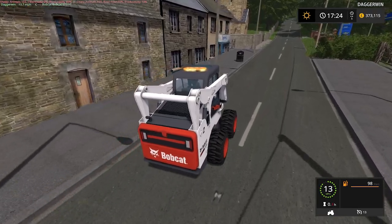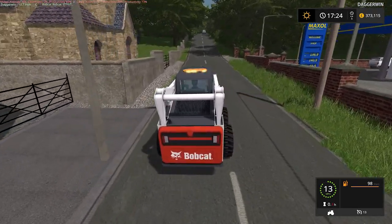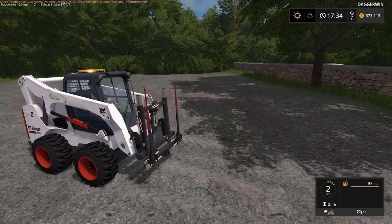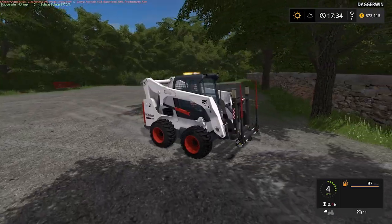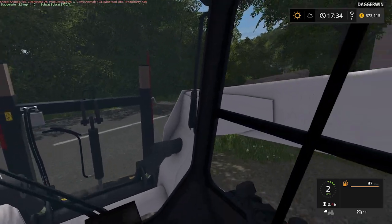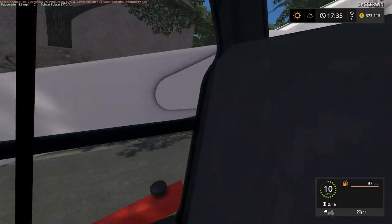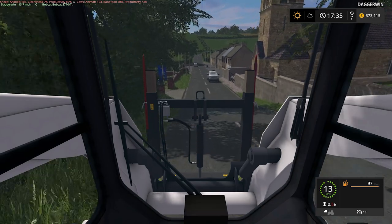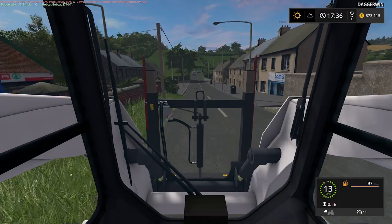We've got the strobe — we definitely need the strobe on, very important. So here we are at the store. We have to press X to put the spikes up into the air, which makes it much safer, especially when pulling out, because otherwise the spikes are sticking out into the road and would most likely skewer a car like a kebab. I almost did crash into that car — that could have been terrible. Good job they were looking out for crazy drivers in bobcats.